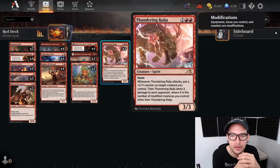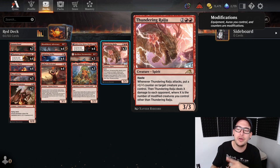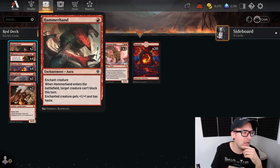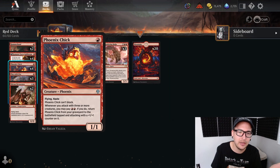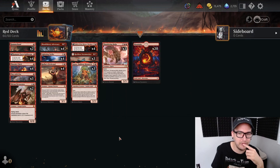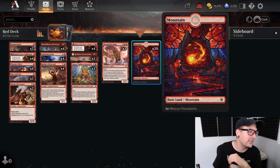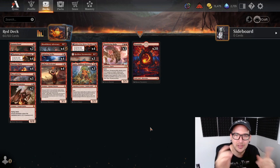Our last card: Thundering Raiju, three three haste. Whenever it attacks you may put a counter on target creature you control, then Raiju deals X damage to each opponent where X is the number of modified creatures you control. In our deck, modified means either a plus one plus one counter or enchanted by our Hammerhand aura. Kumano helps put counters on things, Phoenix Chick can get a counter, Devastator can get a counter, Adversary can put counters on itself. Just three copies, keeping our curve pretty low with 20 mountains - easy mana base. That's the deck!